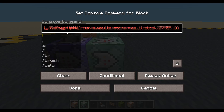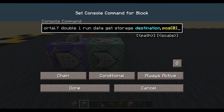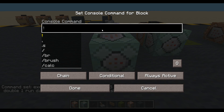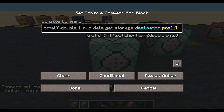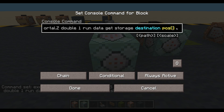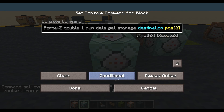That one is only going to run if it finds an entity with tag 'tp_me'. So the next thing is to make this one conditional. Let's paste all of that back in - we're still storing in the same block but we want this time to do exit portal Y, stored in pos[1]. And then another conditional for exit portal Z, pos[2]. We don't want to be running these command blocks unless we have to.